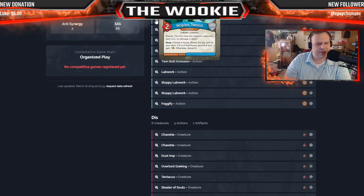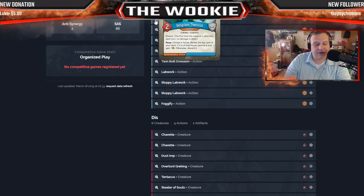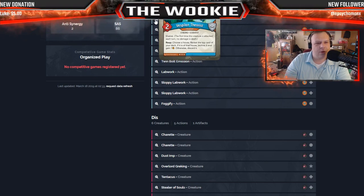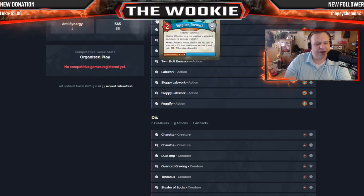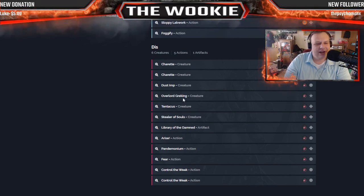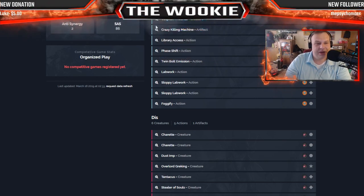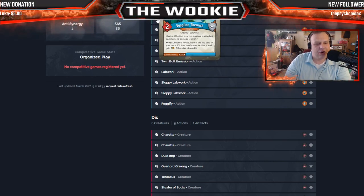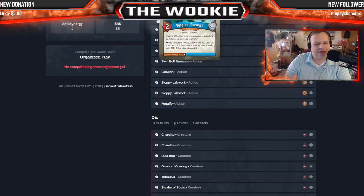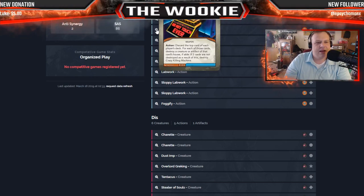Vespillion Theorist is an Elusive two power creature — when he reaps you choose a house, reveal the top card of your deck, and if it's of that house archive it and gain one, otherwise discard it. Kind of a different version of Wild Wormhole. He reaps, gets you one, then you call a house and flip — hoping it's that house so you can archive it and gain one. You've got to pay attention to what's in your discard pile, especially late game when you're at two keys each and need ember control.